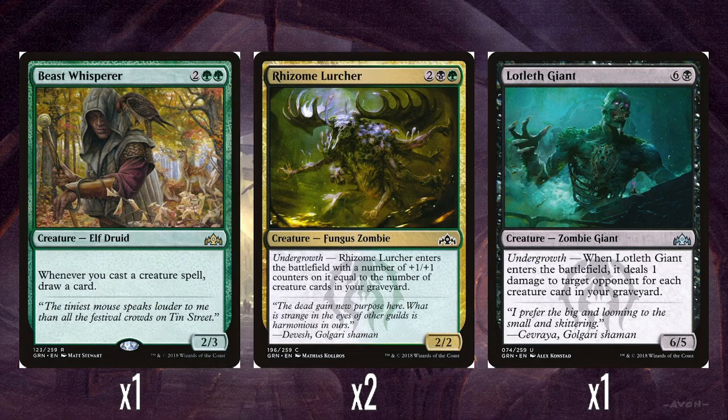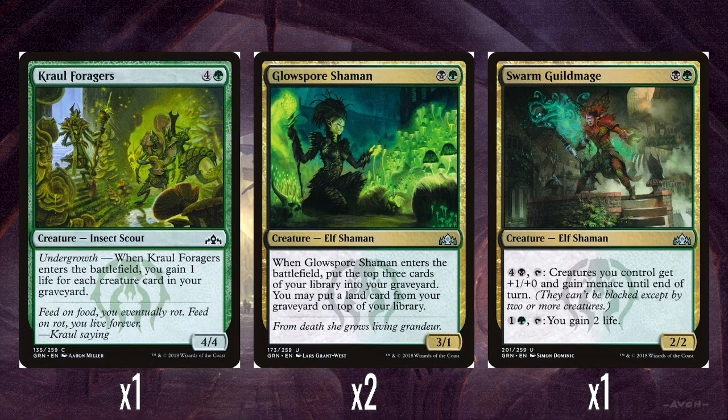A single Lotleth Giant: 6 and a black for a 6-5. Undergrowth — when it enters the battlefield, it does 1 damage to target opponent for every creature card in your graveyard. So it's a big beefy 6-5 that comes in and does extra damage the turn you play it. If it's doing at least two damage, I'd say that's actually okay — seven mana for a 6-5 that does two damage to an opponent when it comes in. And then it just grows from there with a bigger ceiling.